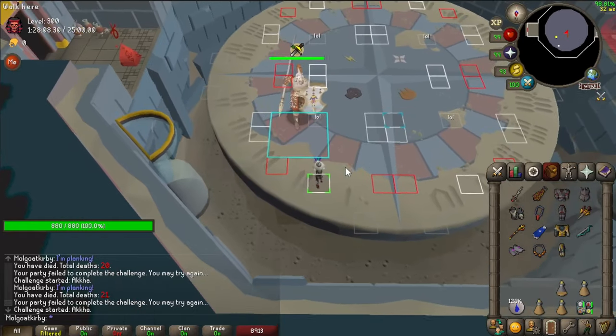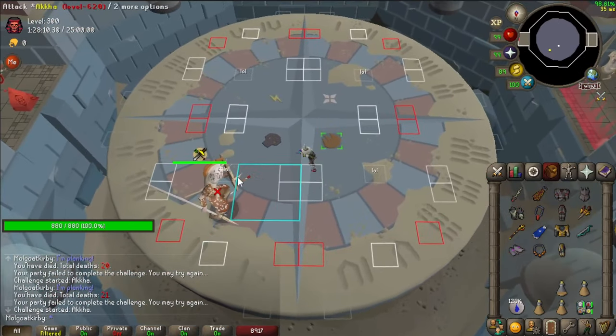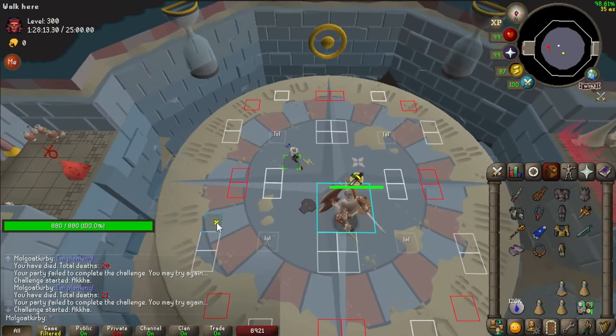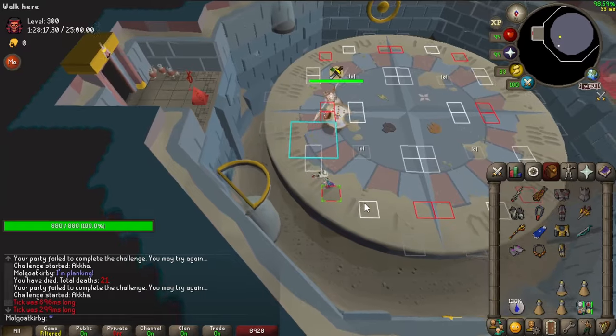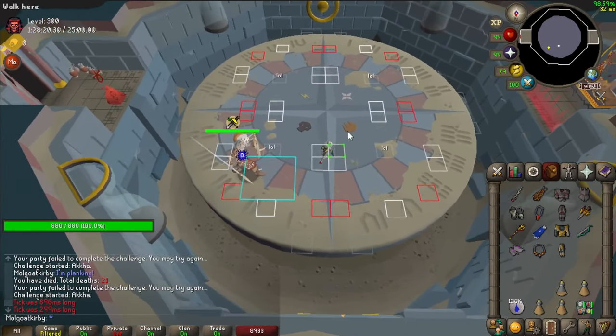If it helps, you can mark any tiles that give you trouble — like these ones I find a bit tricky to click on without markers, so I marked them here. Other tiles have floor markings or tile markers nearby that make them easy to click, but feel free to add or remove tiles to your preference.